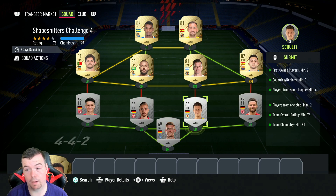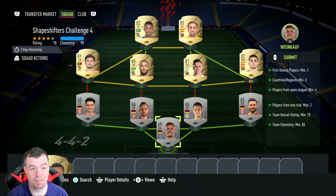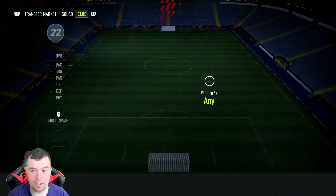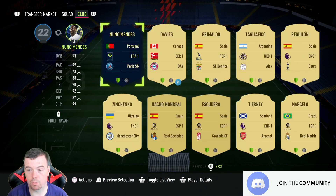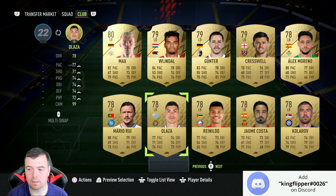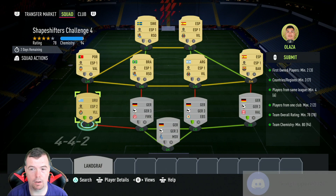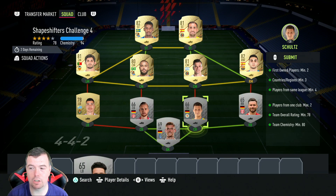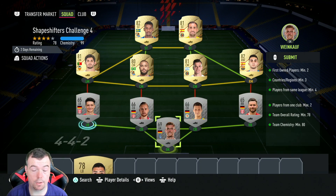Requirements: you need two first-owned players. Most of you will probably have at least one from the same league. If not, just use a left back and a right back. If you don't know what first-owned means, it's basically a player that you've packed yourself. Look - I can literally put a right back in there and it's still 94 chem. You can use silvers and bronzes, so that's fine.